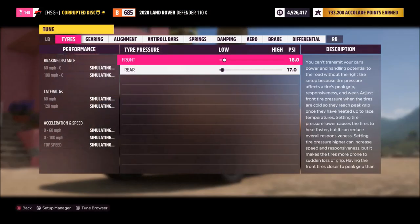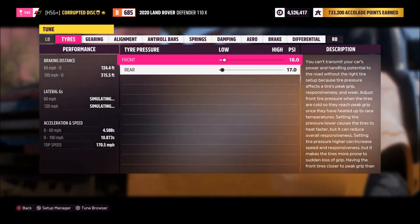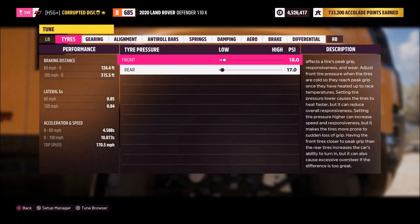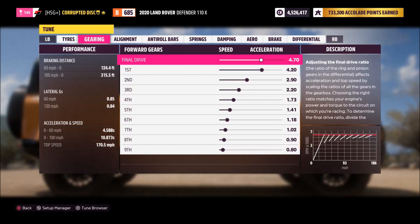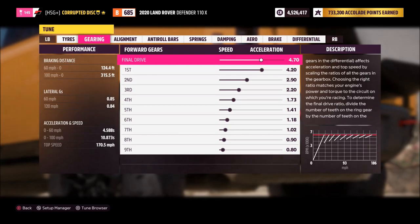The performance is pretty much bang on to what it should be. A real Range Rover SVR does 0-60 in four and a half seconds and about 170-175 flat out, so if you look at the performance figures it's pretty spot on to real life — I'm happy with that. Those are the gear ratios I've gone for; just pause the video and run through those if you need to. Very smooth ratio alignment across the board.